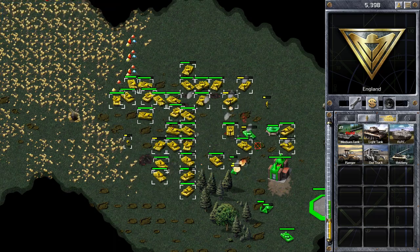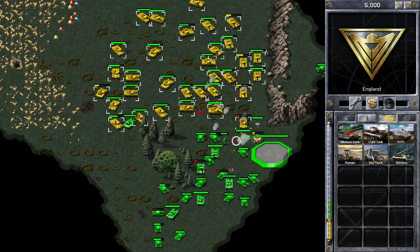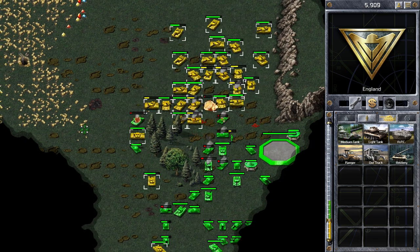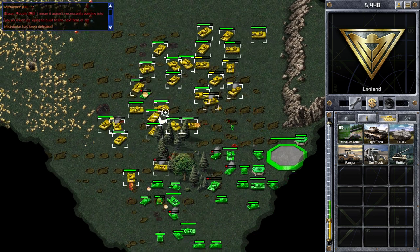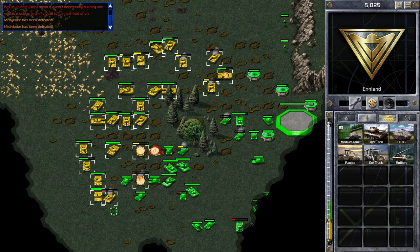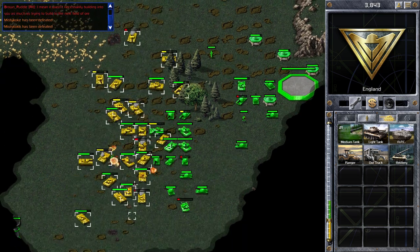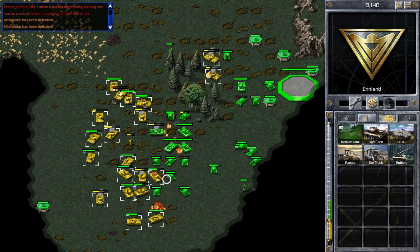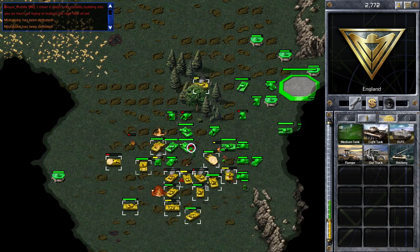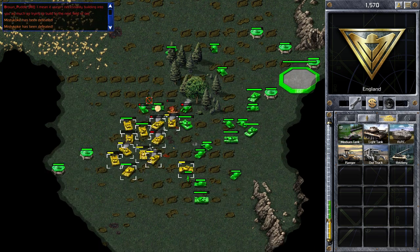He's got a mix of mediums and lights and is also building pill boxes — very quickly. That tells us he's got multiple MCVs, because the more construction yards you have the faster your building speed. He's also building pill boxes from the other side, which shows he has a base at the other ore patch as well. This is going to make this part of the map very hard to attack, especially since I've only got tanks and can't build any buildings.